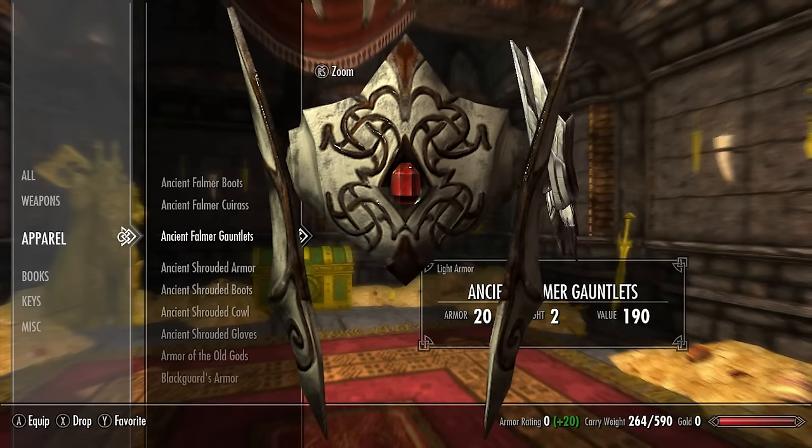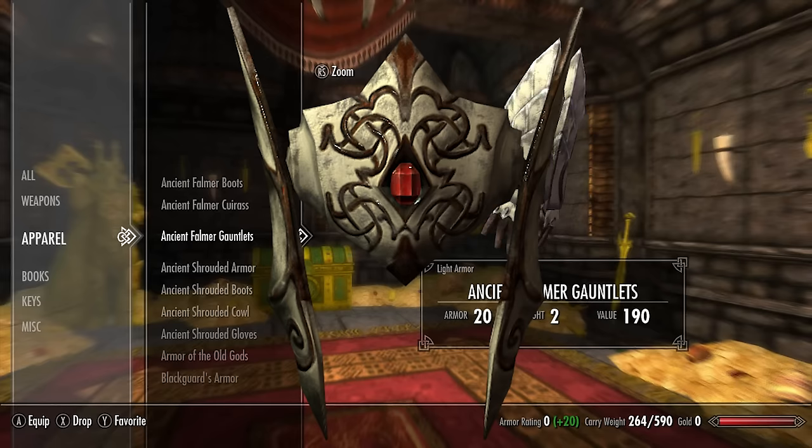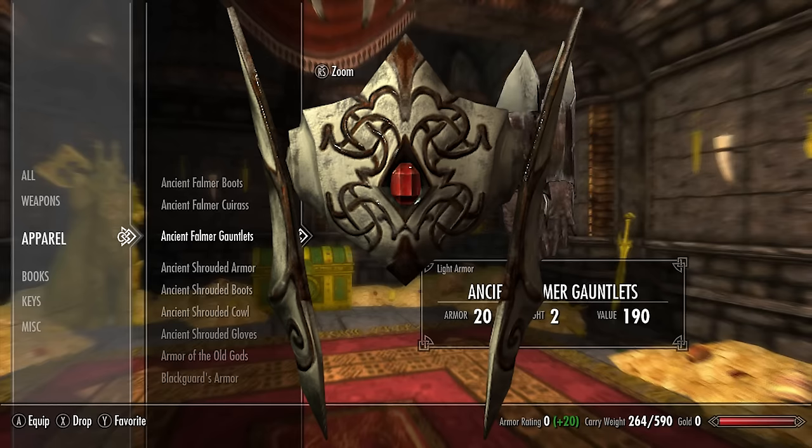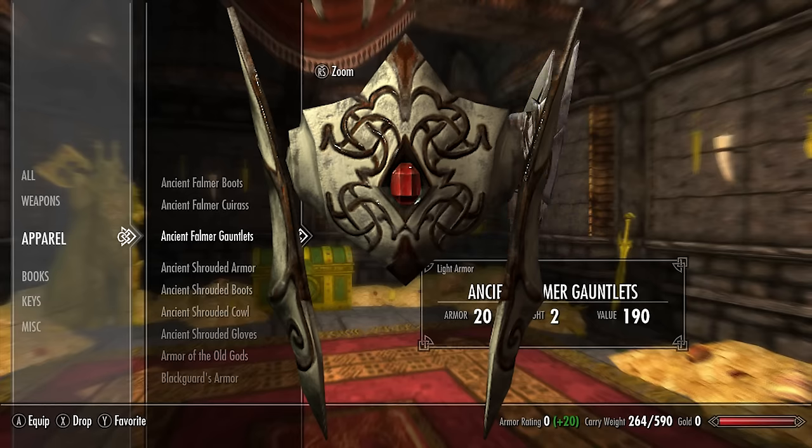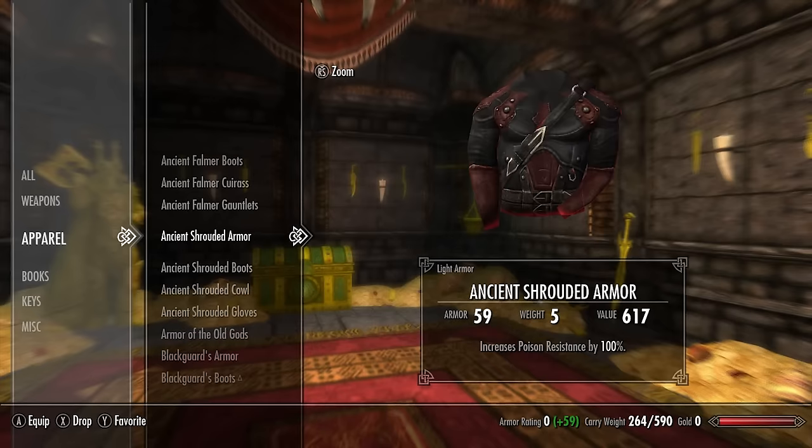There is an Ancient Falmer crown which is not accessible via normal gameplay — the only way to access it is via console commands. There are people out there claiming to have acquired this without using console commands, but those people are not being truthful.